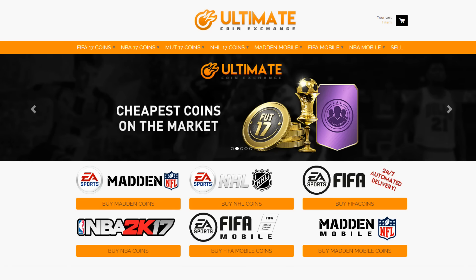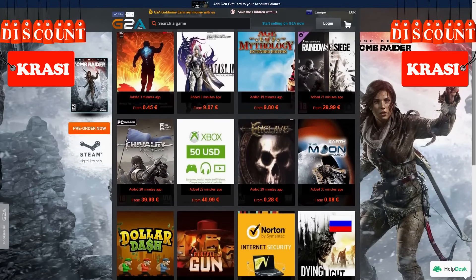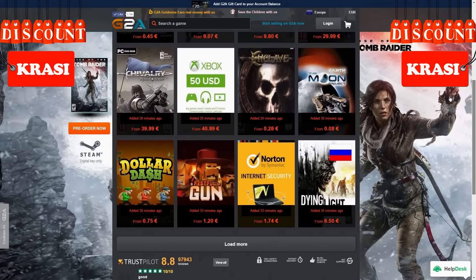There is a new place to buy cheap and reliable FIFA coins — check the link in the description below and use 'Krassi' for a cool discount. If you want to buy cheap game codes and prepaid PSN or Xbox cards, G2A is also linked down below.